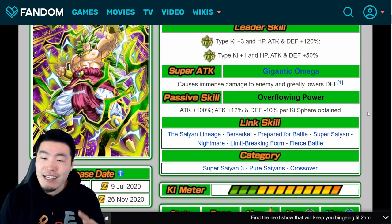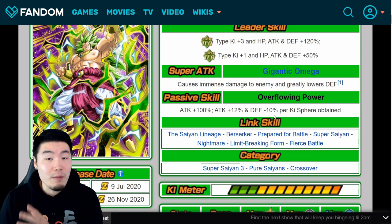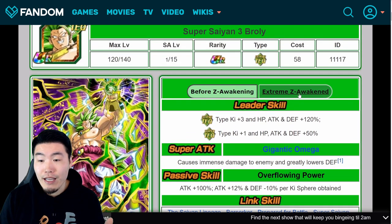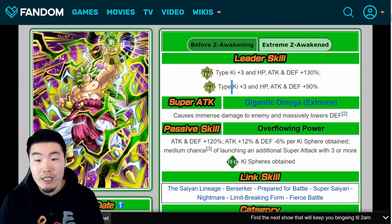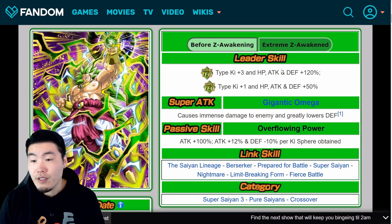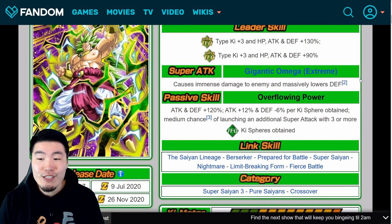They did kind of fix it with the Extreme Z Awakening — it's still a bit of an issue, but not nearly as bad. Looking at the EZA details: the leader skill is Extreme Tech key+3, HP, Attack, and Defense plus 130% versus 120% before, and then Super Tech Type key+3, HP, Attack, and Defense plus 90% versus the 50% from before, and also key+3 versus key+1.